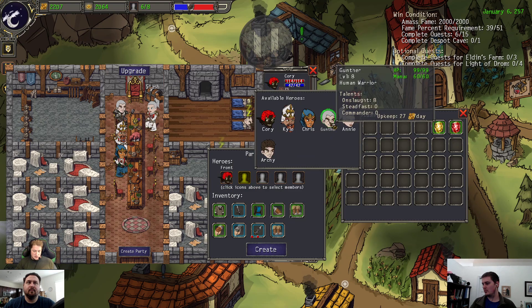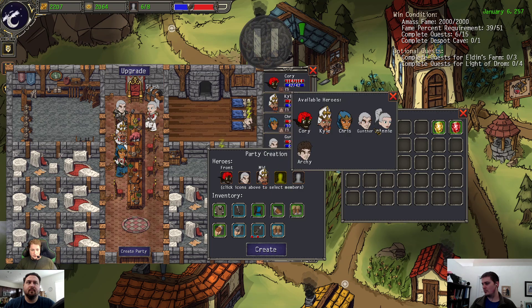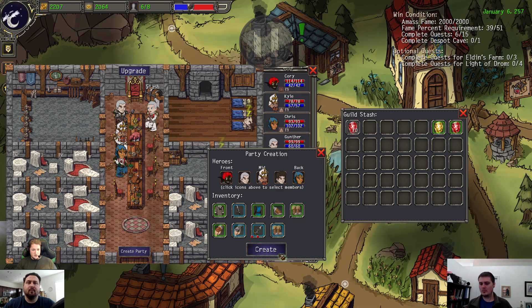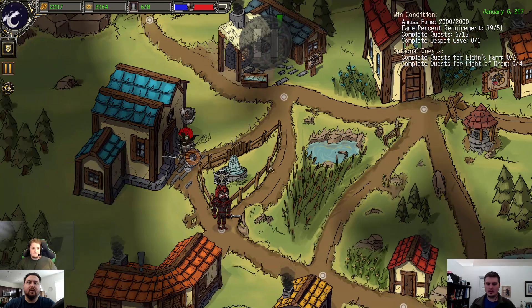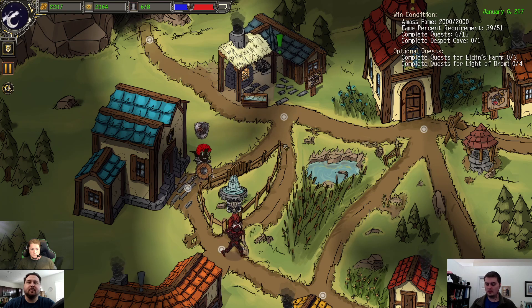We do have elite mobs, which have typically higher damage and higher health. Kind of open up the discussion — what do you guys think about that? Do you have anything to add, things you'd like to see? I think starting with mob types is a good place, I don't really have anything off the top of my head for a different topic.